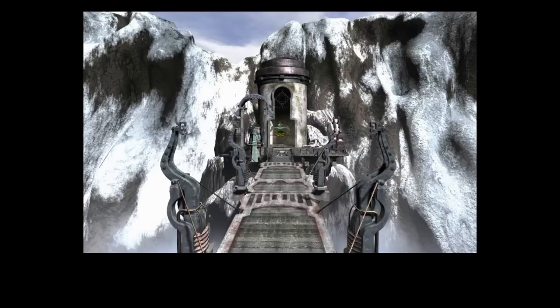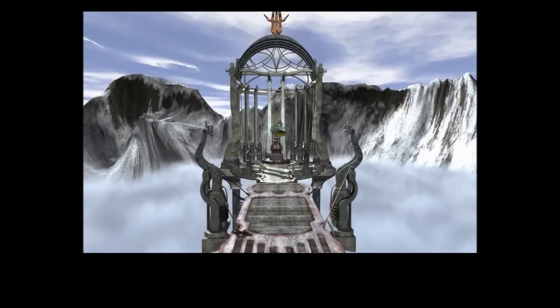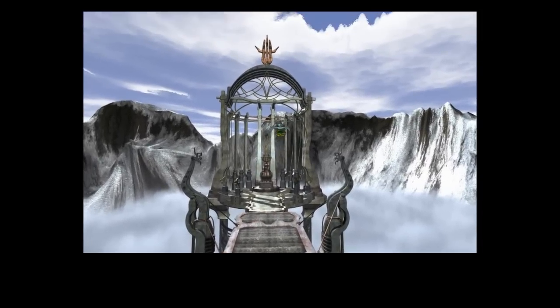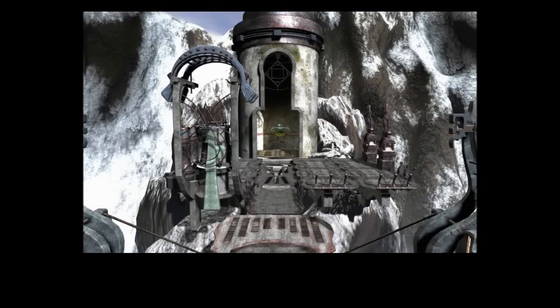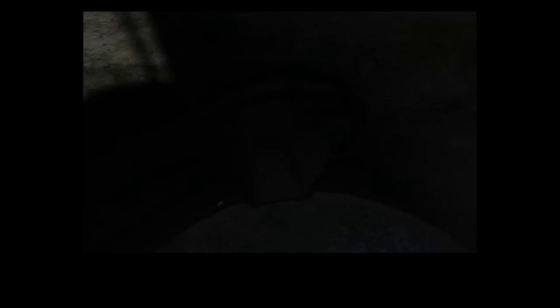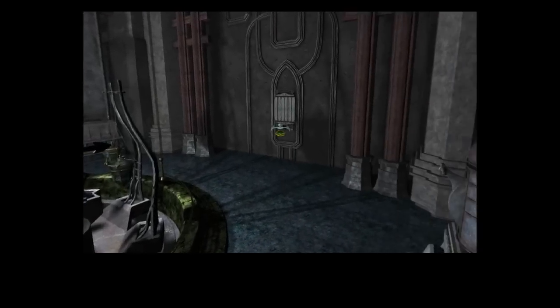If you last remember, our intrepid hero Umang has just recovered the tetrahedron of Dragost from this improbable looking device over here. So now let's go back and tell Arakhan, the creator of Dragost, that we found the tetrahedron, although I somehow think it's going to be a little more complicated than that. We're going to have to go all the way back.